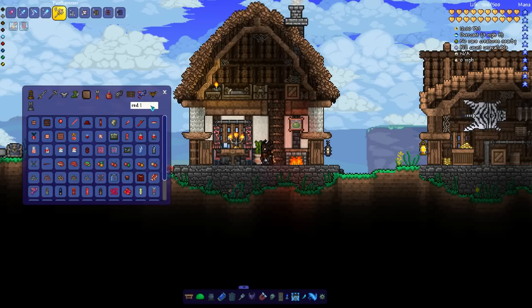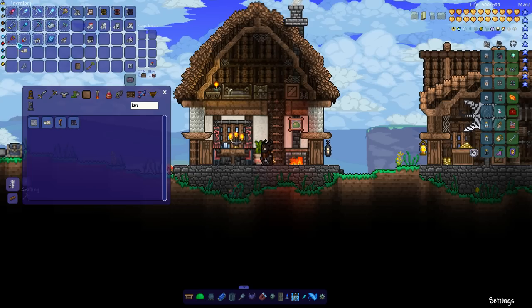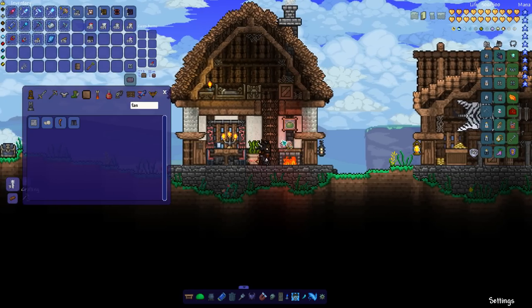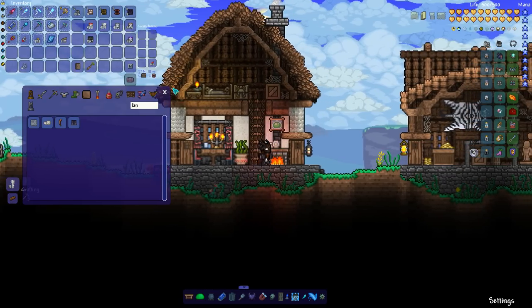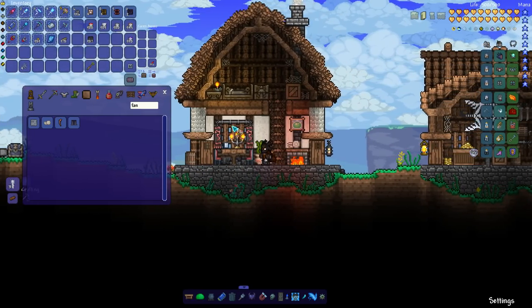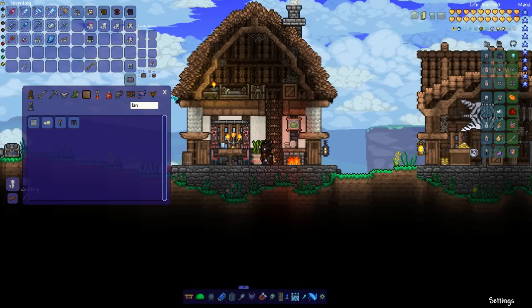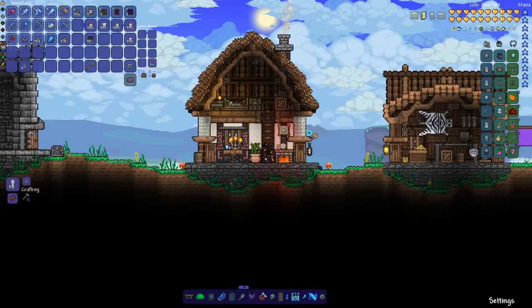Another thing you might want to place is some fancy dishes — they look good either on the table or on a custom wall shelf. I'll just put them on the fireplace. With anything medieval, barrels look quite nice, or just random storage around. And that's pretty much as far as I would go in terms of decorating this next step up from the peasant house.